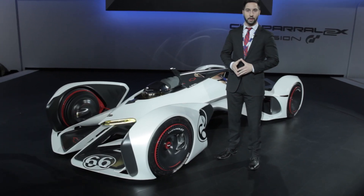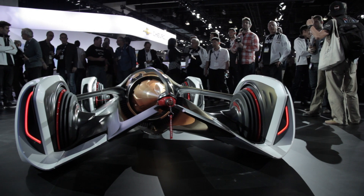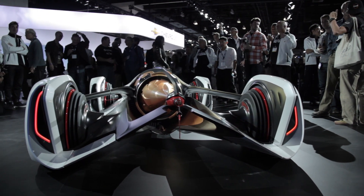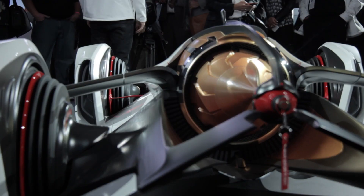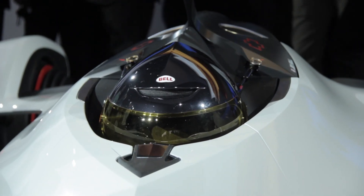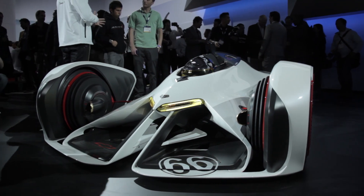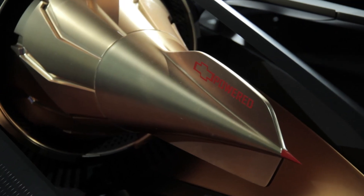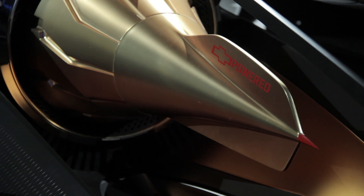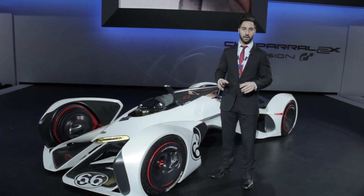This is the Chevrolet Chaparral GT6 concept. It's a physical manifestation of a digital race car that you can race in a video game. As such, it is not bound by reality at all, which we love. This car has a laser propulsion system — we don't really know what that means — but it apparently creates thrust and it can hit 240 miles an hour, theoretically.